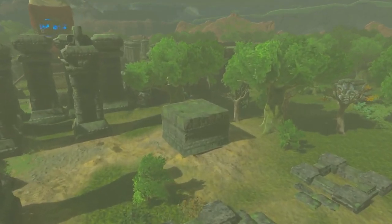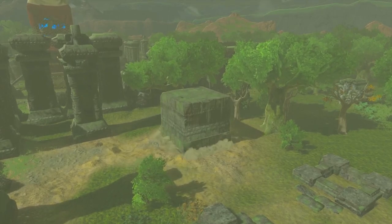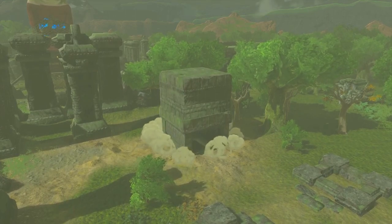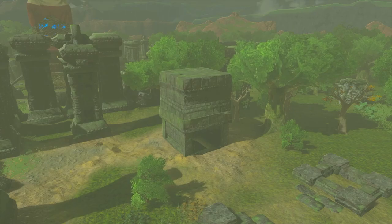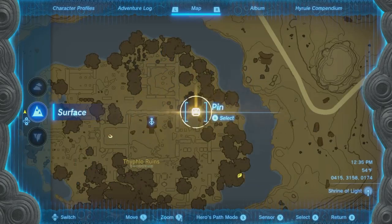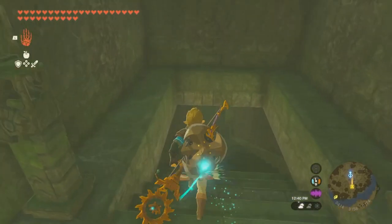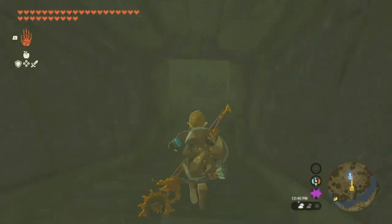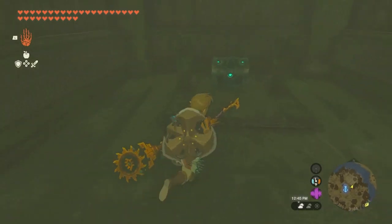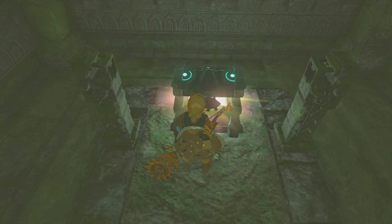Immediately after completing the fourth trial, the fifth area opens up — and it's not far from the Skyview Tower you can launch from, which is convenient. I can show you the location on the map right here. Once you find it, head down and you'll find a fifth tablet that fully summarizes the entire ruins quest line. To the right of it is the chest — and that's where you'll find the main reason you went through this whole process.